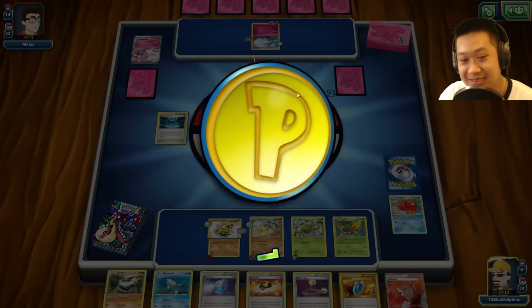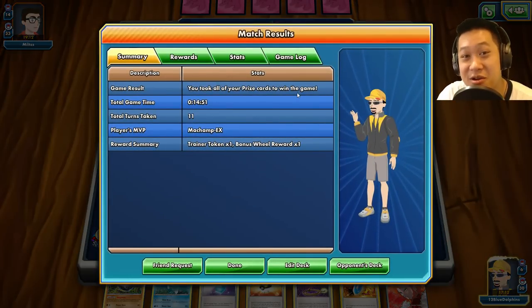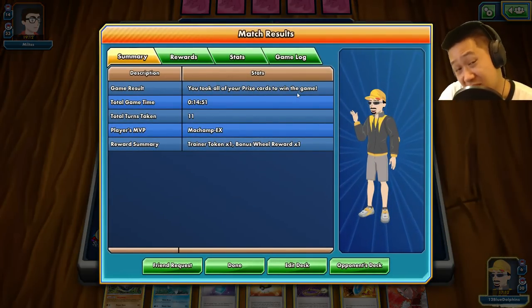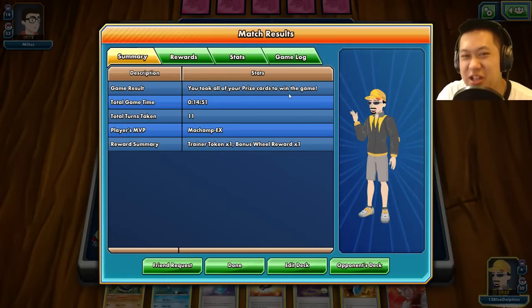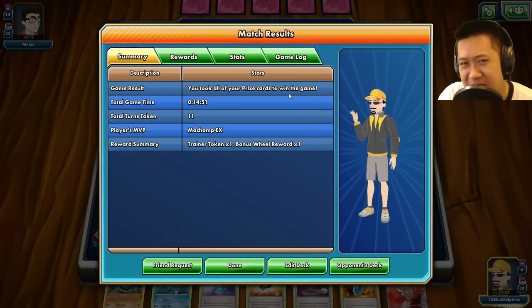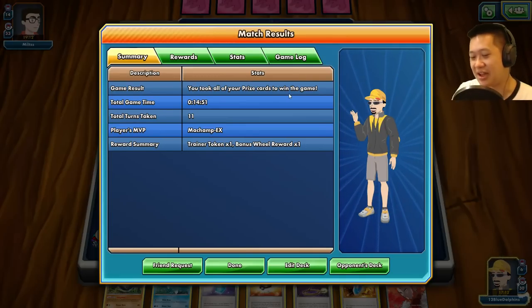Well, that went okay. I learned a thing about how to make both decks better. For one, put a Hex Maniac in the other deck, and make sure you retreat and juggle those Gardevoirs — don't risk having to fight before you evolve it.